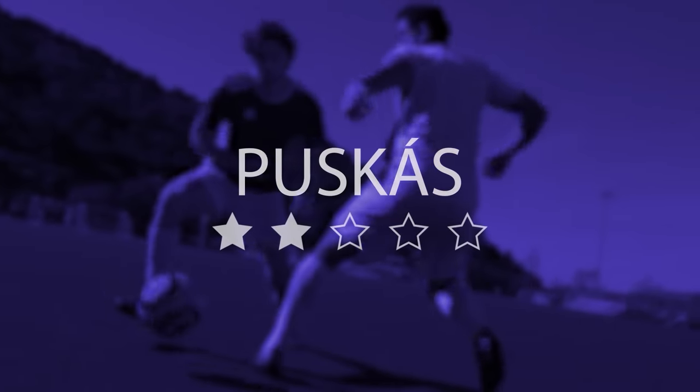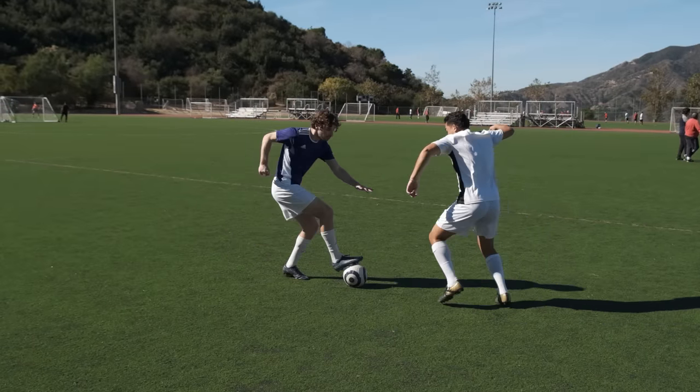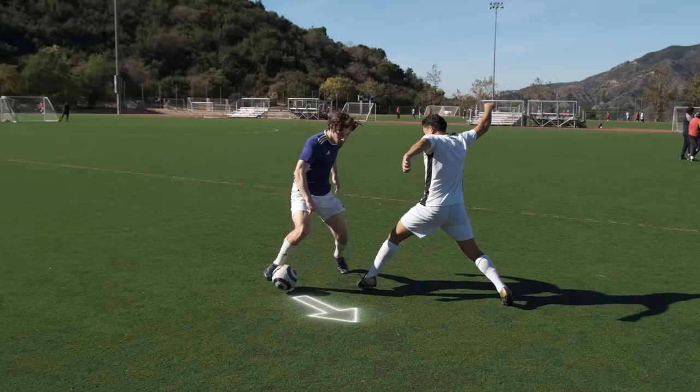Puskas. When a defender reaches for the ball, use the underside of your foot to pull the ball back. Then use the inside of your foot to push the ball out and away from the defender.